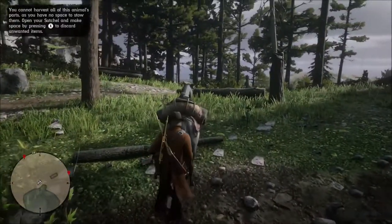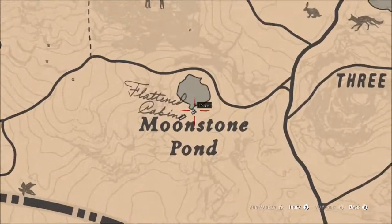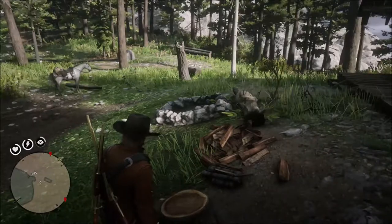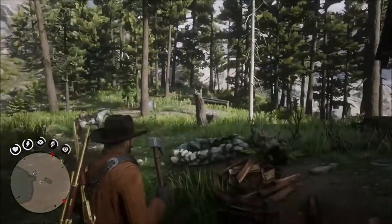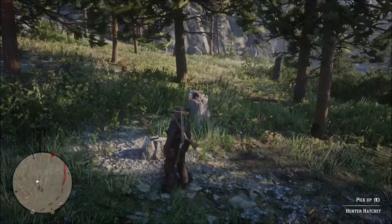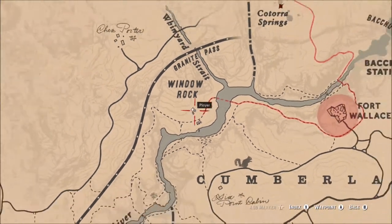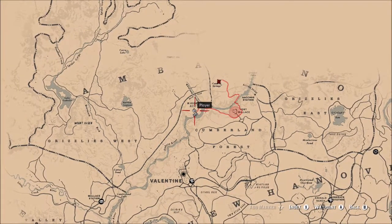Next we're going to take a look at the location of another hatchet — this is the Hewing Hatchet. You will find this near Moonstone Pond; there's a little cabin, and as usual, the hatchet is buried in a stump. The same story goes for the Hunter Hatchet. You'll find that just south of Window Rock, near a path, in front of a cabin — also inside of a stump.